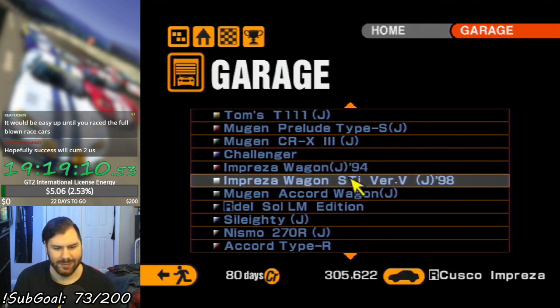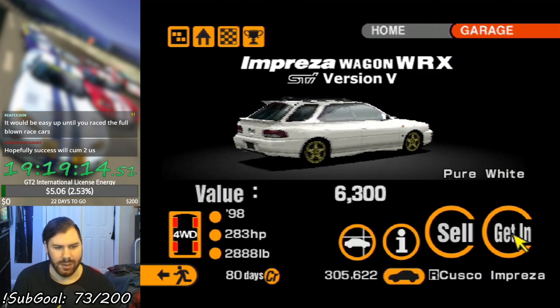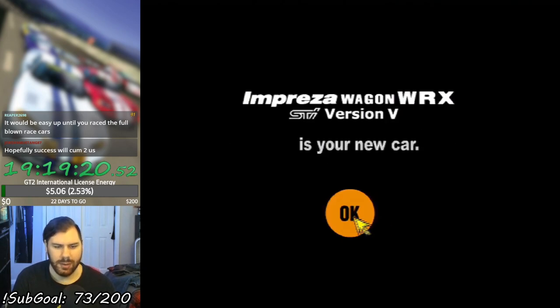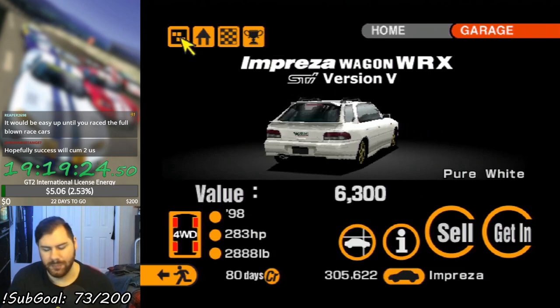We're driving one of the wagons. Fuck it. Specifically this one, the Impreza WRX STI Version 5. Cause why not go rallying with a wagon? It's got four-wheel drive, so I'd probably have a better chance of succeeding than with the Stratos.